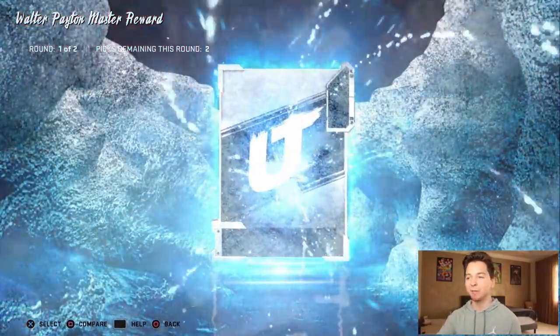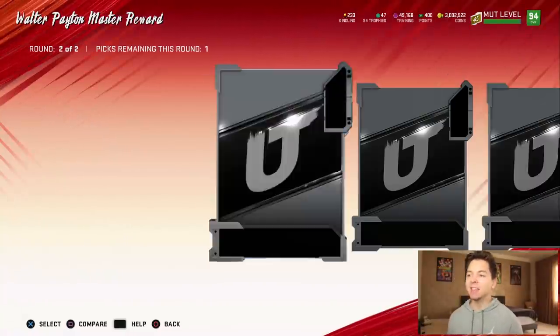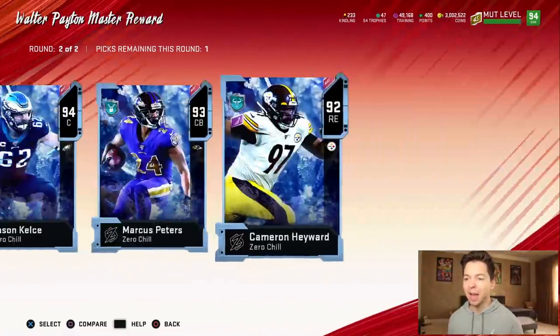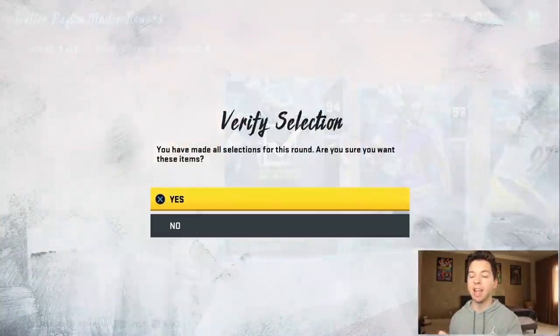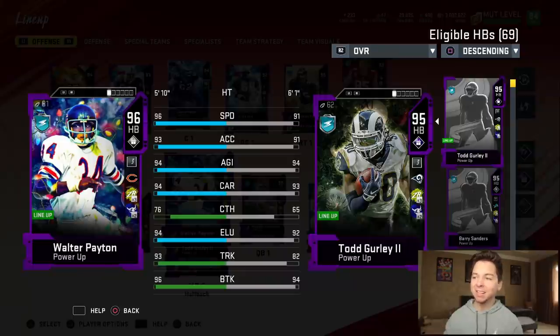I kind of wish they had a different animation for this. There is 95 Walter Payton, and then we do get to get one of these players back. I'm going to go Jason Kelsey because he actually looks amazing for a center. Walter Payton is a 96 in my lineup. Here he is compared to Todd Gurley: 96 speed, 93 acceleration, 94 agility, 94 carrying, and he's got pretty good catching.